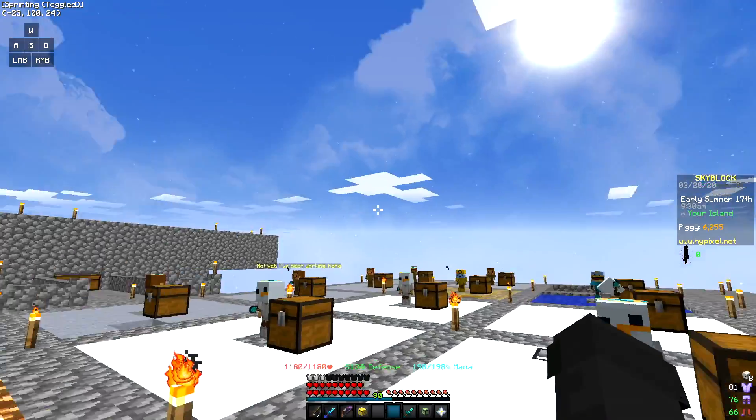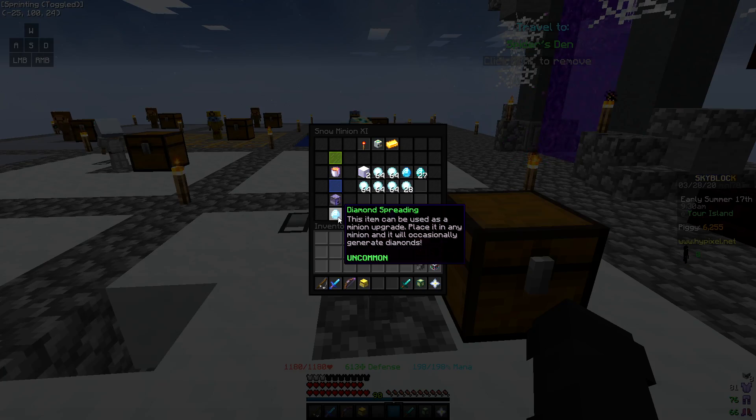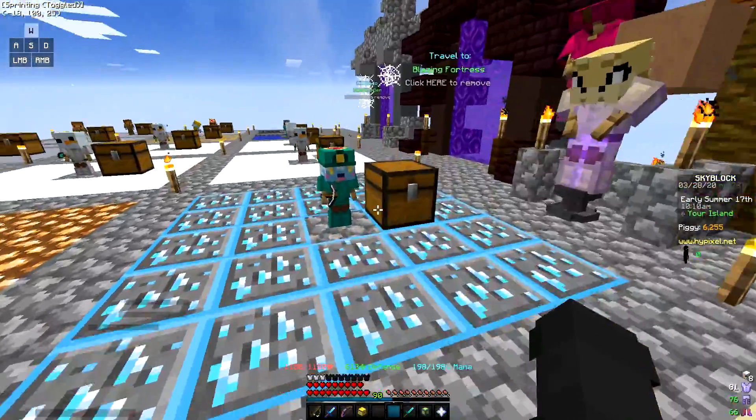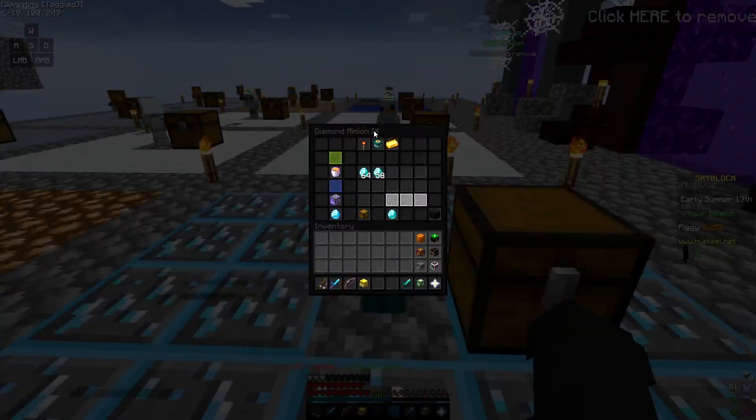If you've got snow minions, I suggest using those instead of clay — and of course you need diamond spreading on them. Overnight you're probably getting double what you get with clay minions.